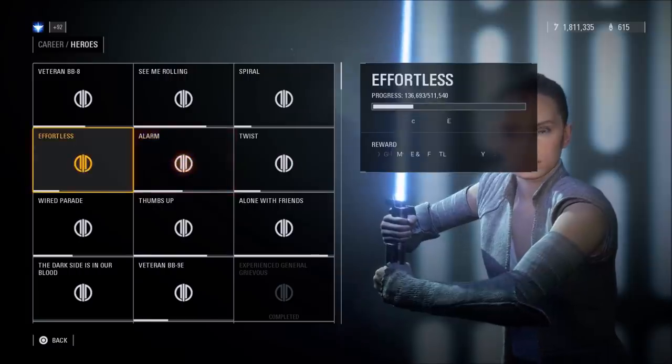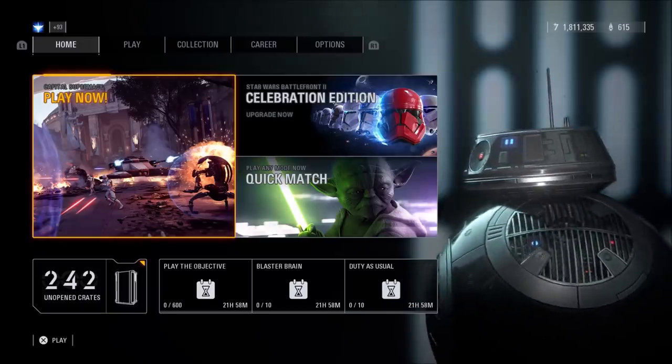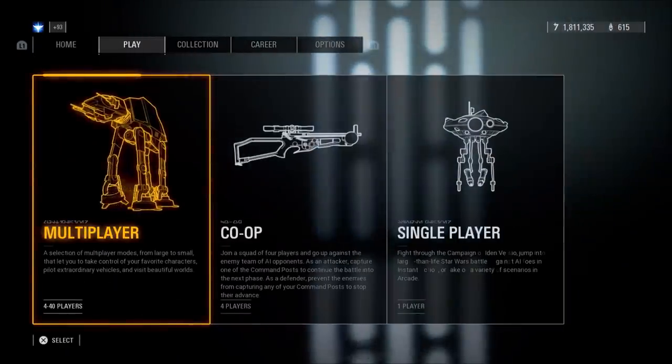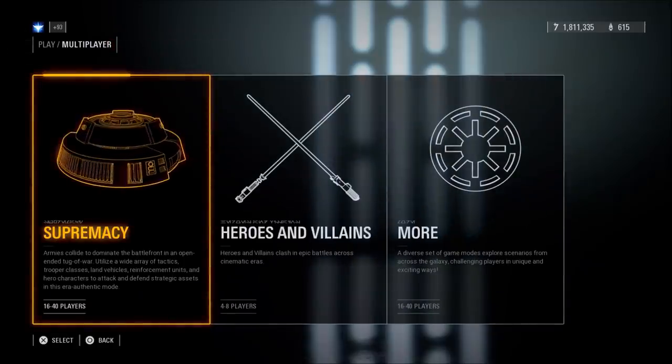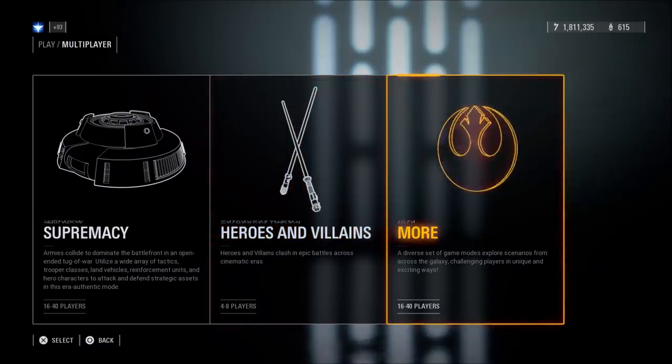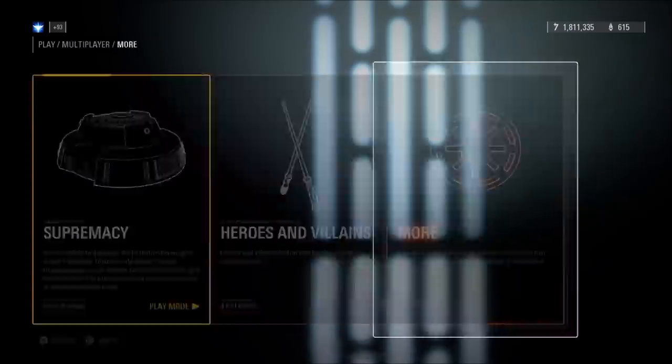The game menu also underwent some changes that were not outlined in the patch notes for the BB update. There's a new tab in the multiplayer screen called More, which is where the majority of the game modes got moved to. Under multiplayer, there's now a Supremacy tab, a tab for the hero and villain modes, and then a new More tab which contains every other game mode.